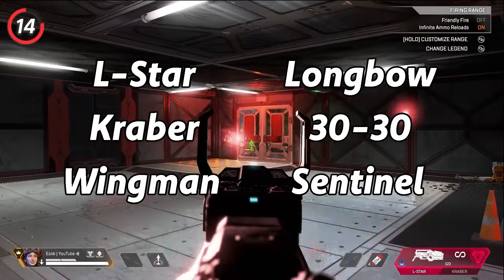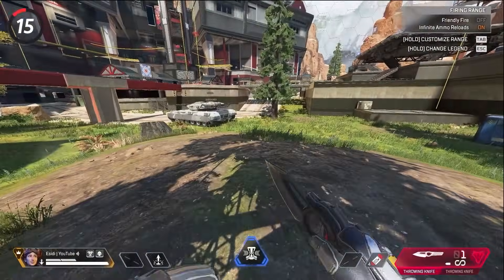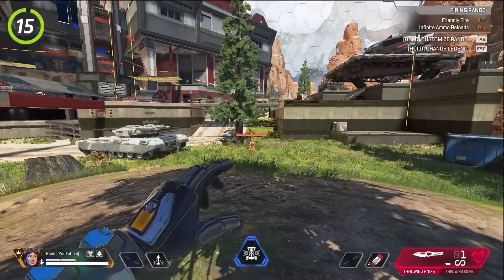I tested all weapons and the ones shown on screen can move doors by shooting them. If you're experiencing framerate issues, lower your FOV and it will increase your FPS — this is especially useful on consoles since you can't currently lower your visual settings.